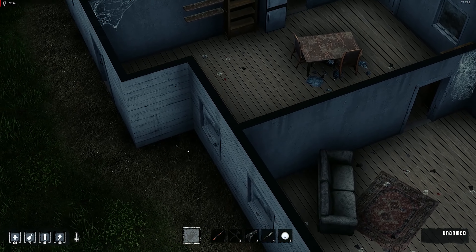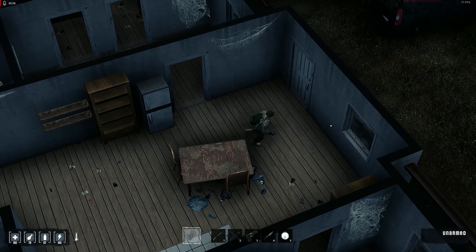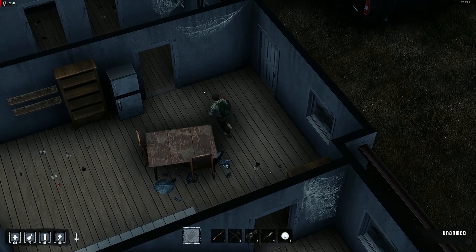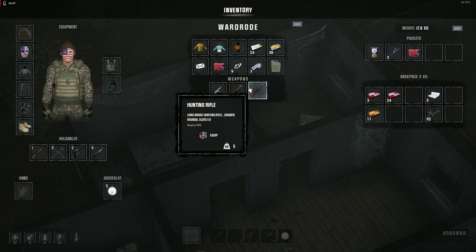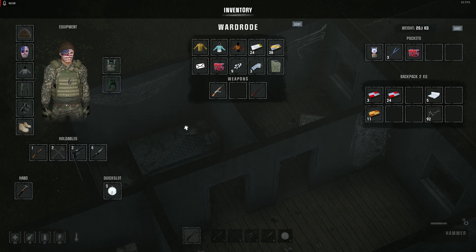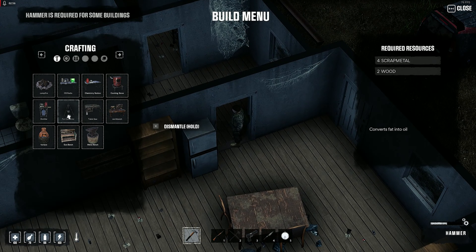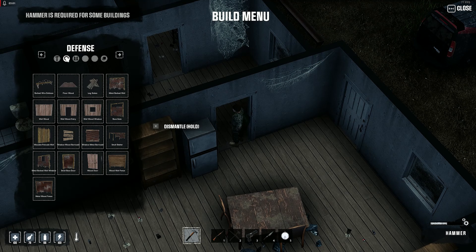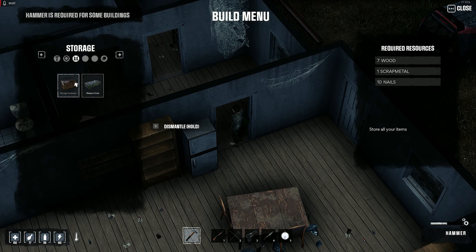Now that our character is well rested, we should be able to focus a little bit on our base building and storage building capacity with the supplies that we have. Let's get into it and see exactly how we can craft. Interacting with the builds menu, it seems like we have a number of things we can craft — from normal base building to defenses, barbed wires, storage containers.